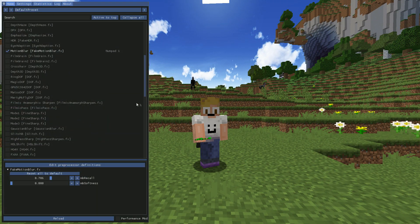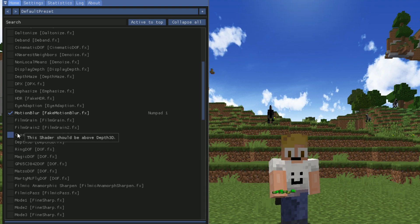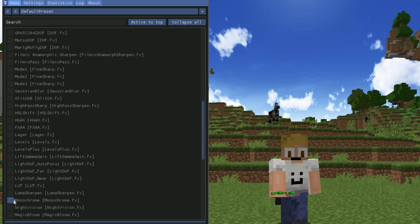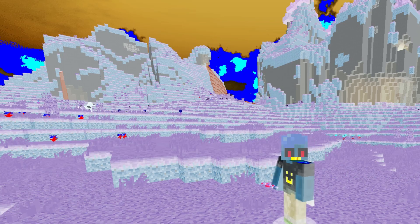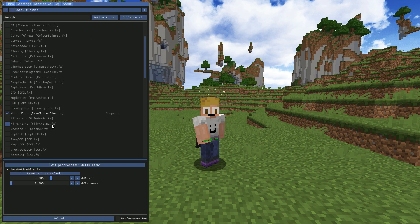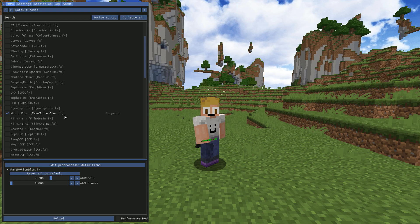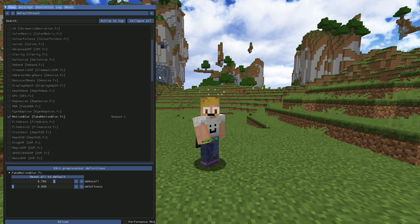As you can see once I click Home here, you have all these different settings for Minecraft — color matrix, filmic passes, sharpening, and other stuff. You guys are here for the motion blur though, so you scroll through and find a setting called Motion Blur, or fake motion blur — it's fake because it's not created by video rendering, it's created by this shader. You can drag it around, stretch it, shrink it, and it acts like a Minecraft mod but you can actually install this on different games.